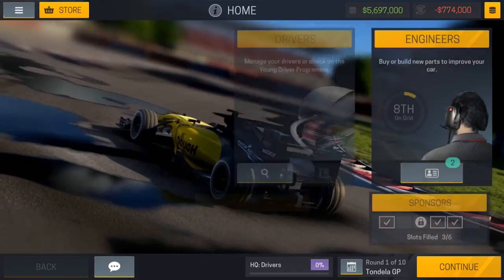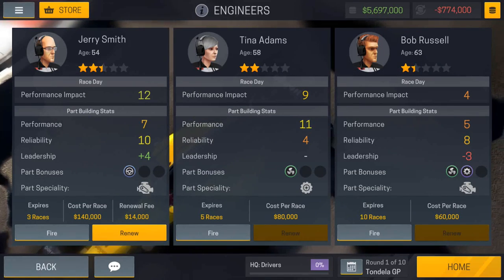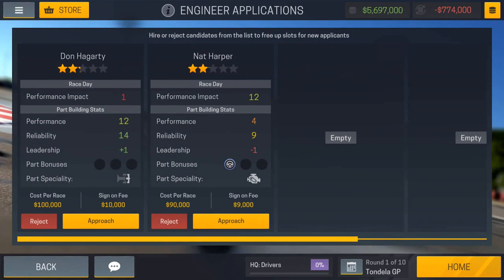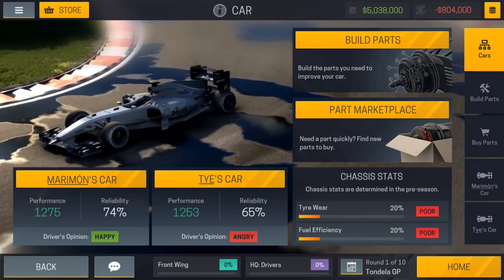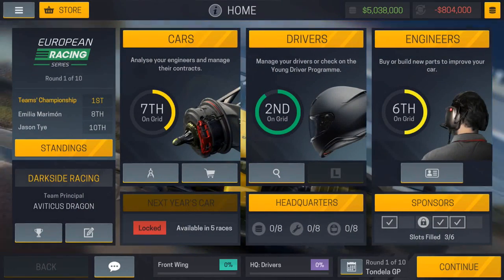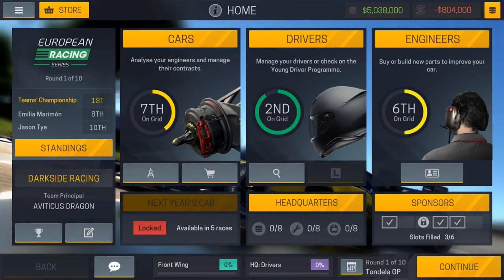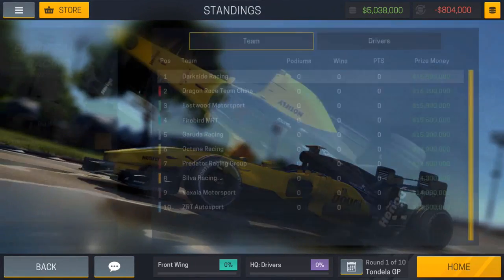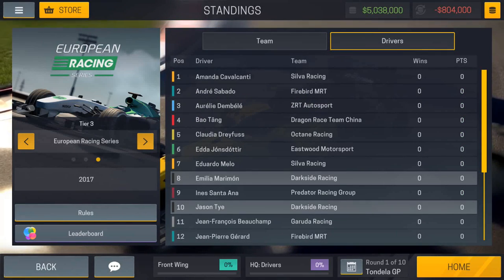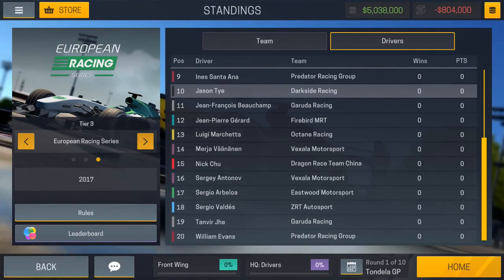Not only do you have to manage your race team, you actually have to manage your funds. Money is going to play a very important part in the mobile version because you have to deal with contracts — each driver gets paid a certain amount, and if you offer too much money, you might not have enough to build a new headquarters building. You really have to figure out if the trade-off is worth it: do you want to spend money building a new building that enhances your driver's stats, or build parts for your car so you go in strong next season? You've got to weigh the pros and cons and manage your money carefully.